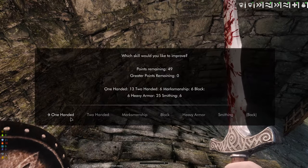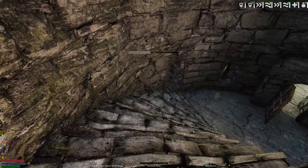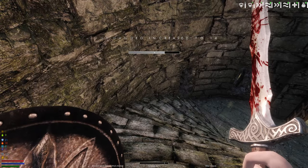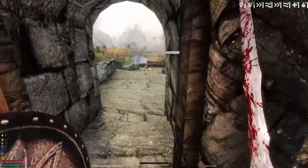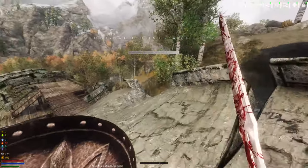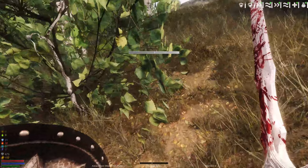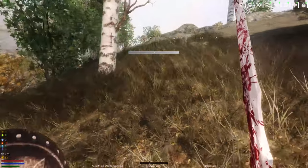We are doing one-handed, then we're doing conjuration. Up next is Drift Watchtower — we'll meet back there.